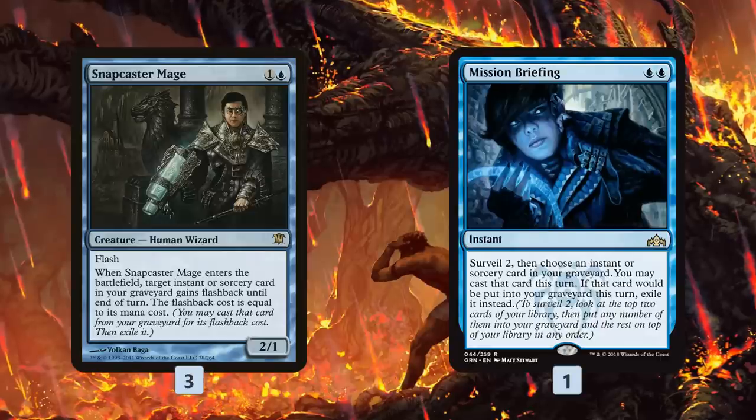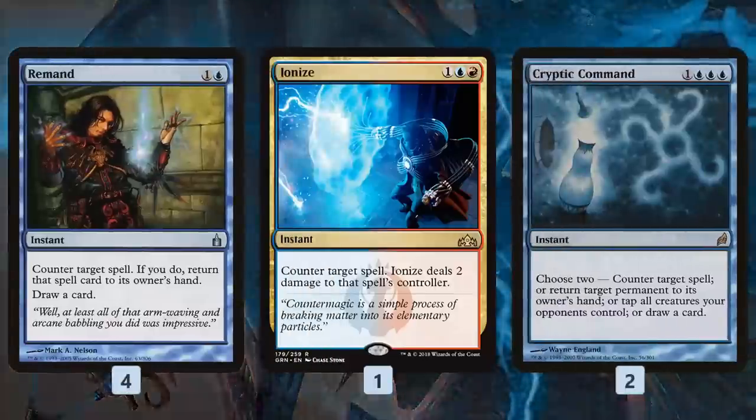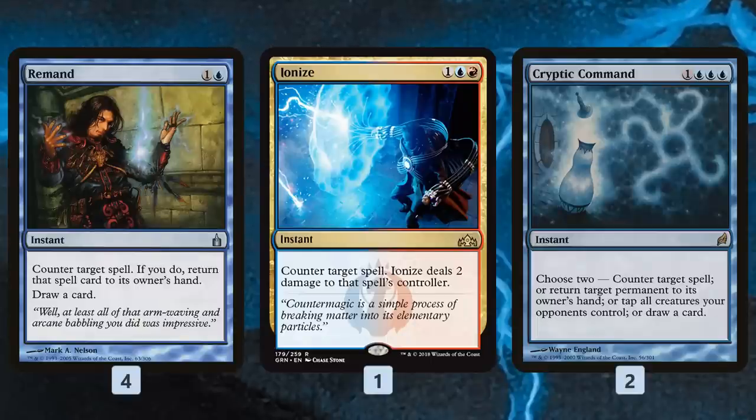Mission Briefing is kind of the same thing except we get to surveil rather than get the body. For spells, we have Opt and Serum Visions to set things up early — finding our Drake, finding Selective Memory, and finding whatever removal we need. We also have Lightning Bolt for early removal, Electralize which is a bit expensive but cantrips, and Anger of the Gods to sweep the board against Dredge and Aggro. Then we have counterspells to protect our Drake and cycle through our deck: Remand and Cryptic Command both draw a card, and Ionize deals a little fringe damage. These are important because our plan is risky — if we exile all our non-land cards and our Crackling Drakes don't come through, we risk losing to our own combo. Having counterspells for protection makes it a little less risky.